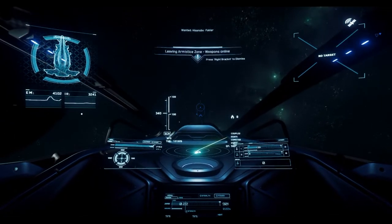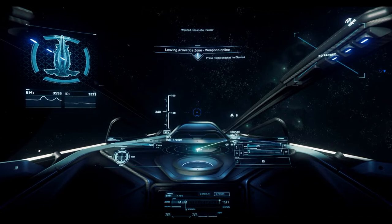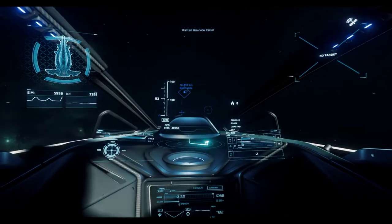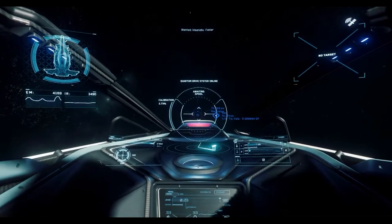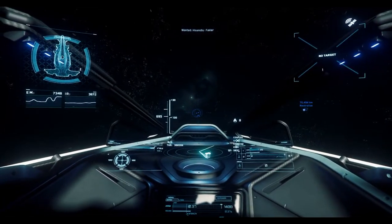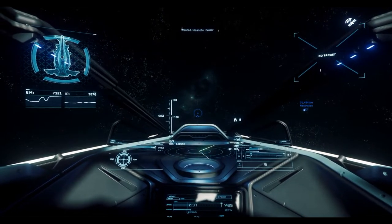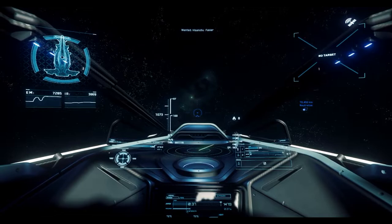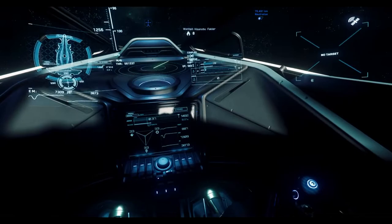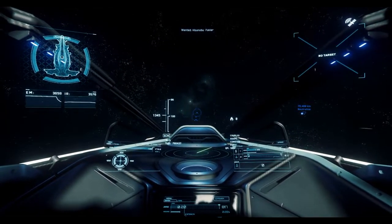Acceleration is good. This one does go a little faster — the regular blue model, the MISC Razor, was topping out at 330-335, so this is about five or ten kilometers an hour faster without boost. Let's close chat and punch the boost up.